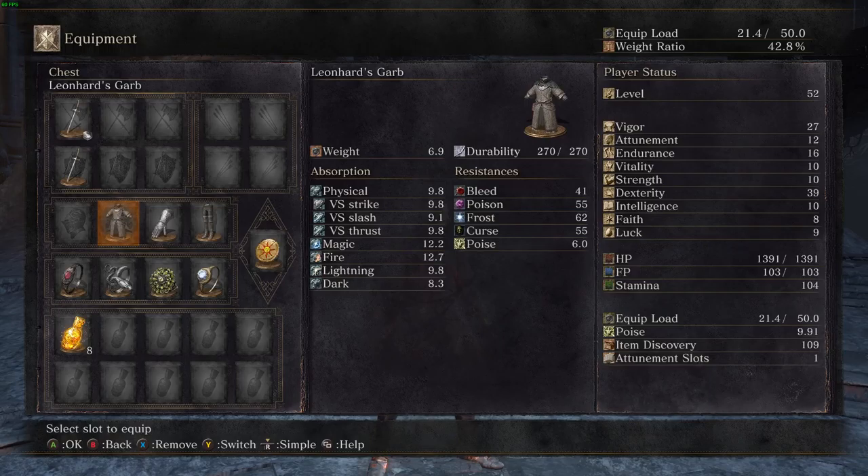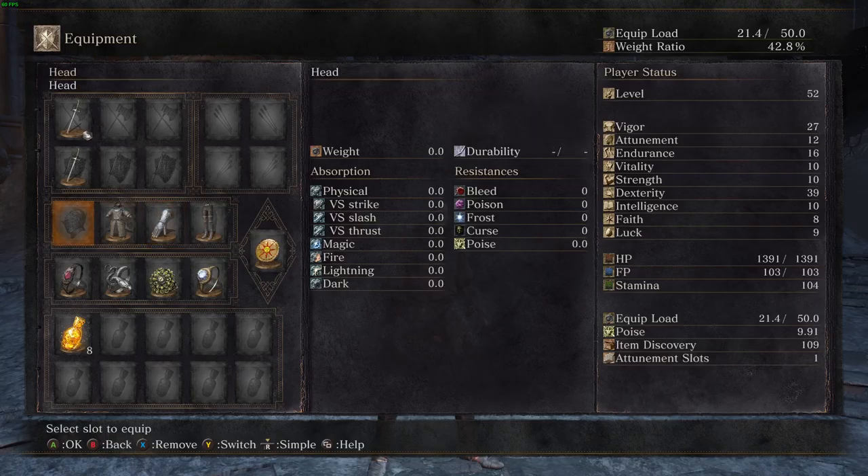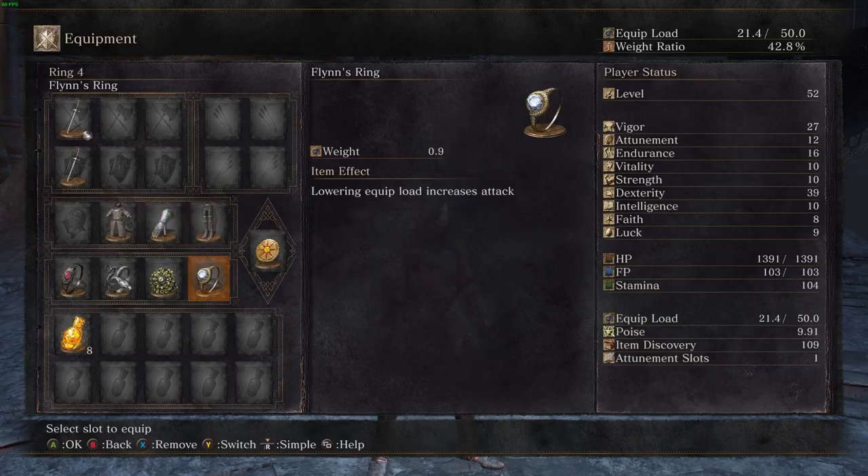It's Leonhard's garb, Leonhard's gauntlets and Leonhard's trousers, because that's the most parity armor in the game anyway - in my opinion at least.